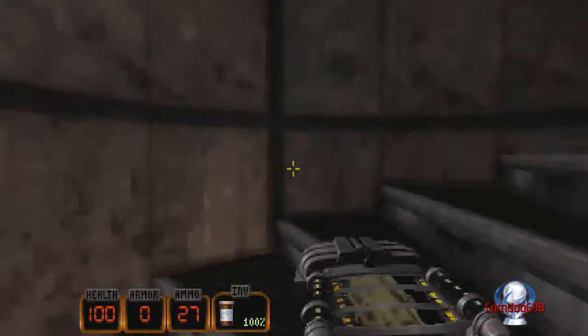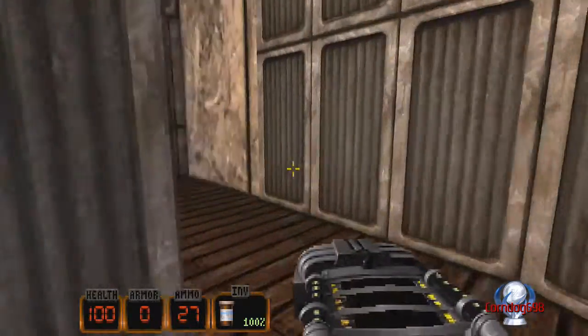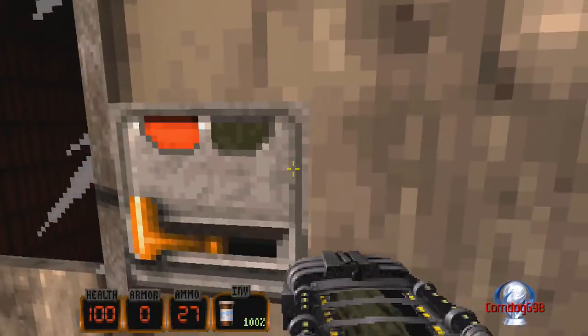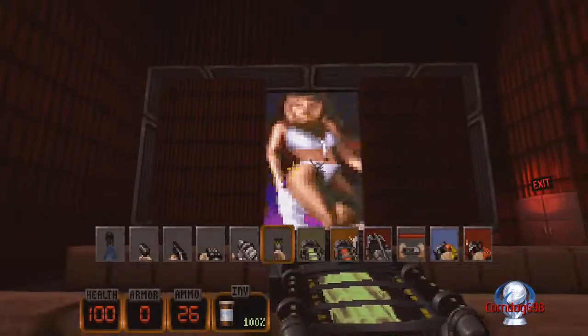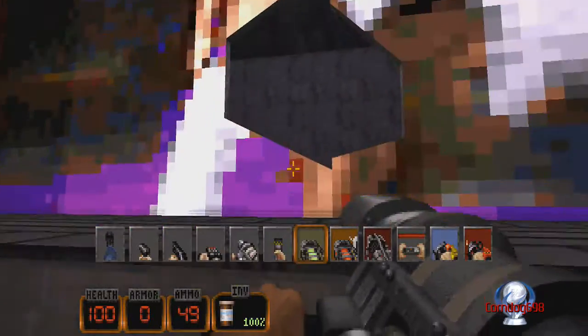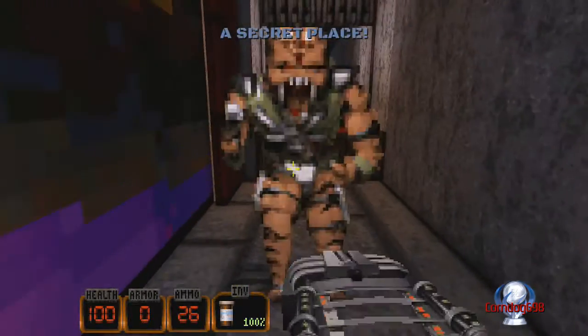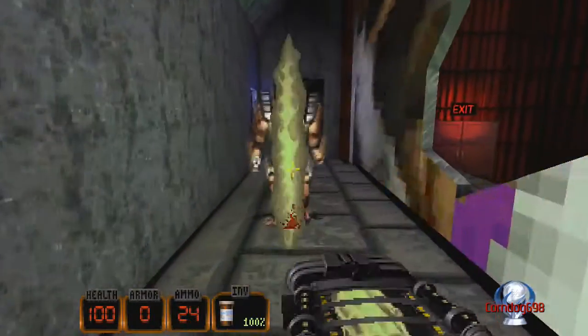What's up everybody, corndog698 showing off my platinum number 499 for the game Duke Nukem 3D 20th Anniversary World Tour. This is a very easy platinum to achieve. The only thing that's a little bit difficult is beating a level on the hardest difficulty, but it's not too difficult. The rest of the game you can actually use in-game cheats to make it easier to get the platinum.